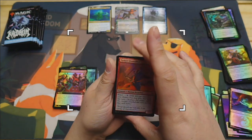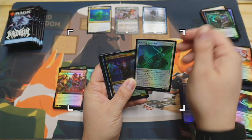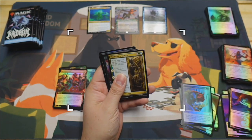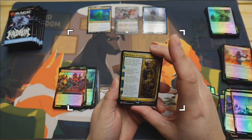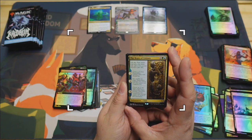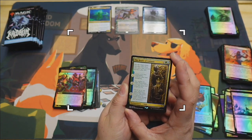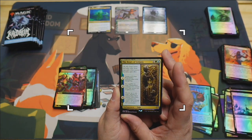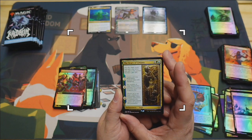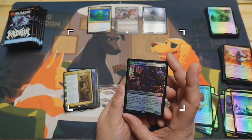Come on - fingers crossed, somebody cool show up! Pack seven - Usher of the Fallen, Harald Unites the Elves. Bears of Lit-Jara: first chapter creates two 2/2 blue shapeshifter tokens with changeling, second chapter gives shapeshifters base power and toughness of four, third chapter lets those creatures deal damage equal to their power to target creature or planeswalker - nasty. Dream Devourer demon cleric, very different.